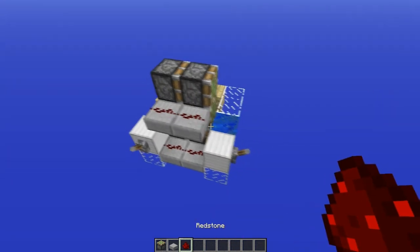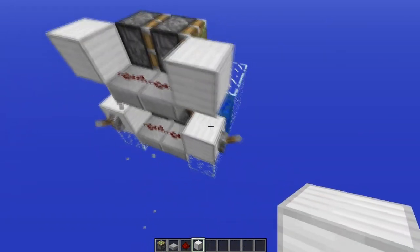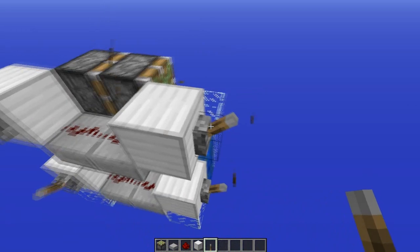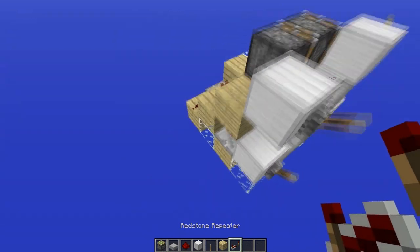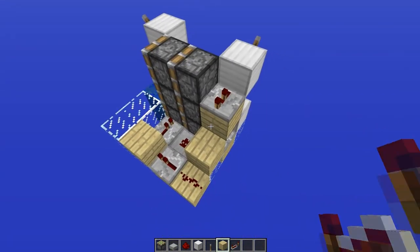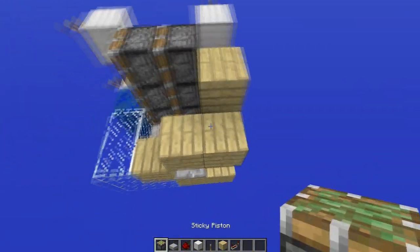Redstone all over there, then your input — like that. That's not gonna do anything right now. A building block on the side there, a repeater on two ticks, and the building block goes up and over like this.